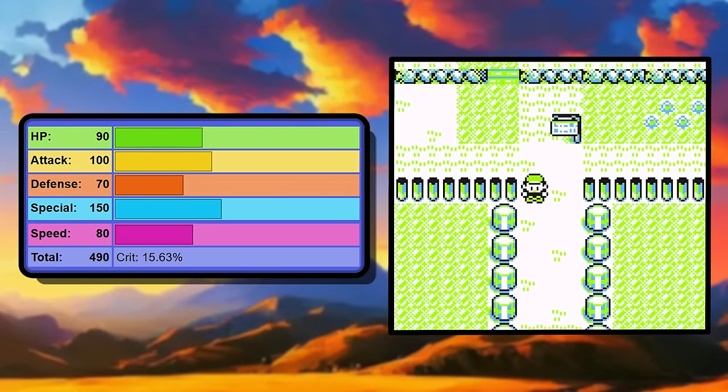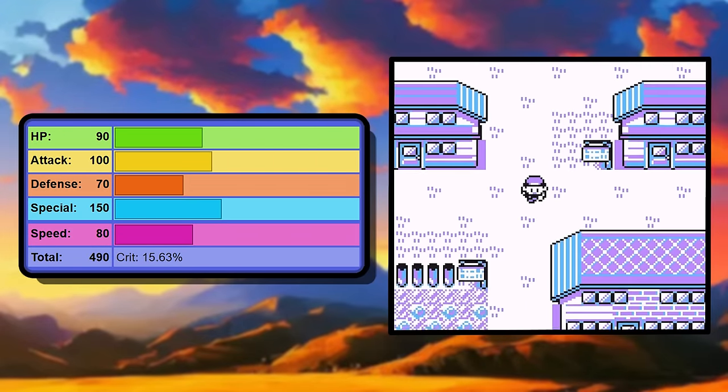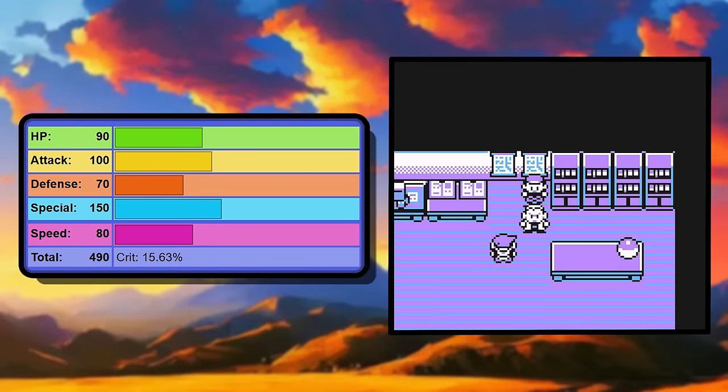It's a pseudo-legendary, so you know the stats are going to be pretty good. But the big thing that stands out here is 150 Special. We get 150 Special due to the Chansey rule. And since Dragon is a special type, that's exactly what we want for this run.